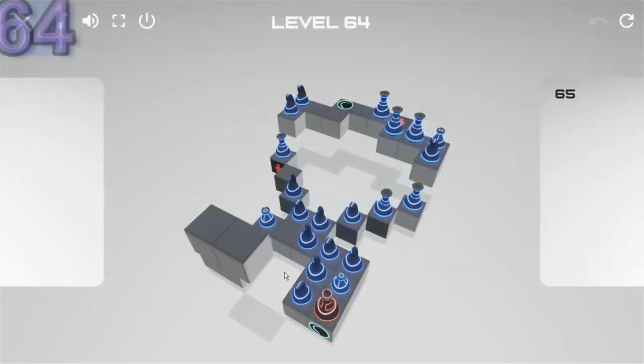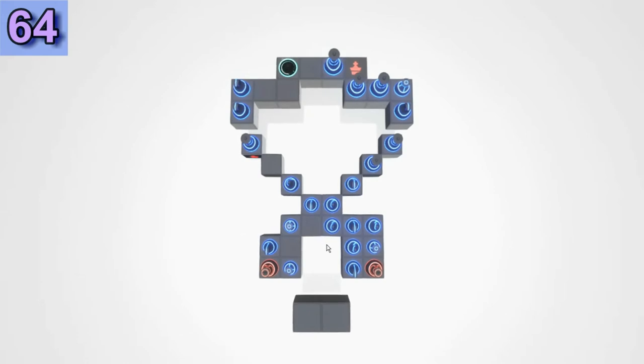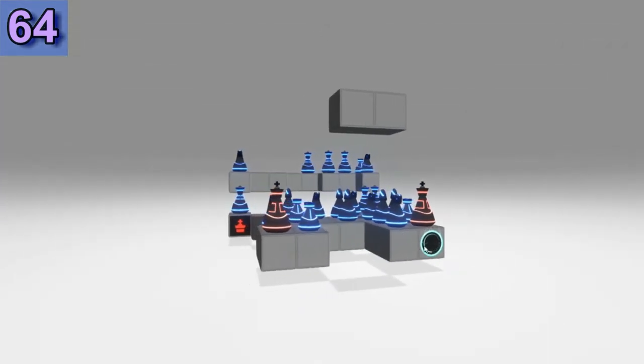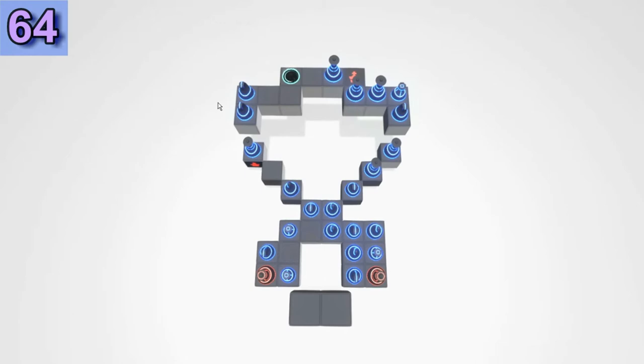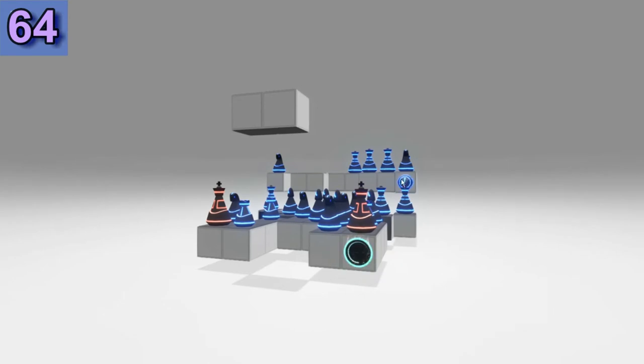Puzzle 64 — a more complicated one. Two Red Kings, so we have to solve two puzzles here. That's the first final position; there is a portal to reach it. You can see this figure here. Let's start moving the Knight and use the portal again. Move the Knight out of the way.